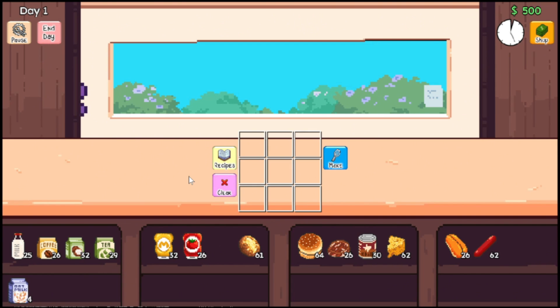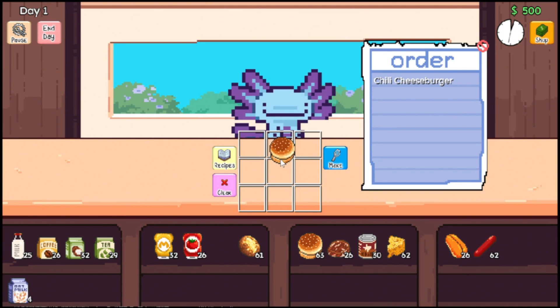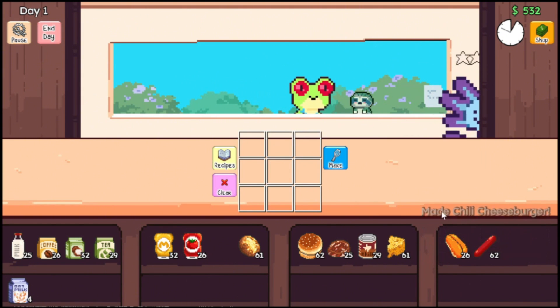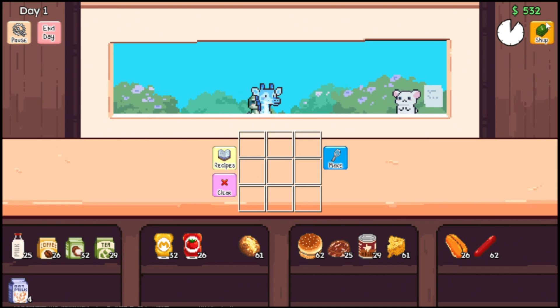We have our first customer — it is an axolotl! They want a chili cheeseburger. So we're going to put a bun here, a bun there, and then in the recipe they have the burger patty, chili, and cheese. That's the order I'm going to put it in, but it doesn't really matter. And then we just make it. We made the chili cheeseburger. We sold it for $32 and got a tip of $5. We got our nice little money up here.